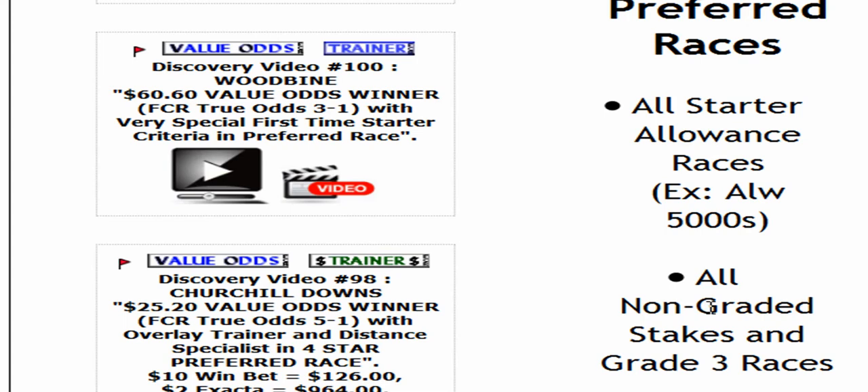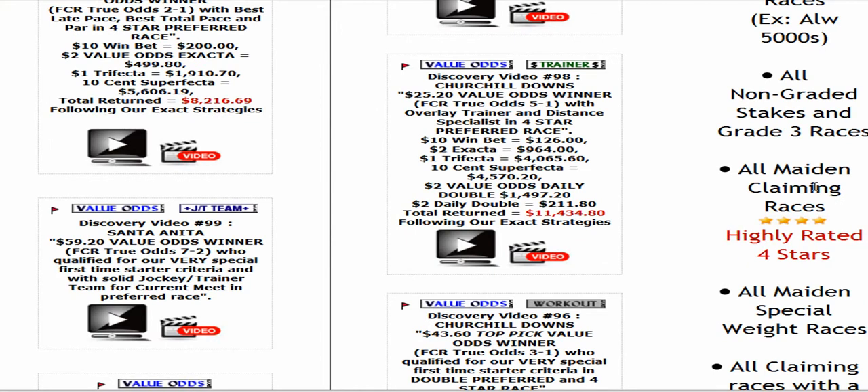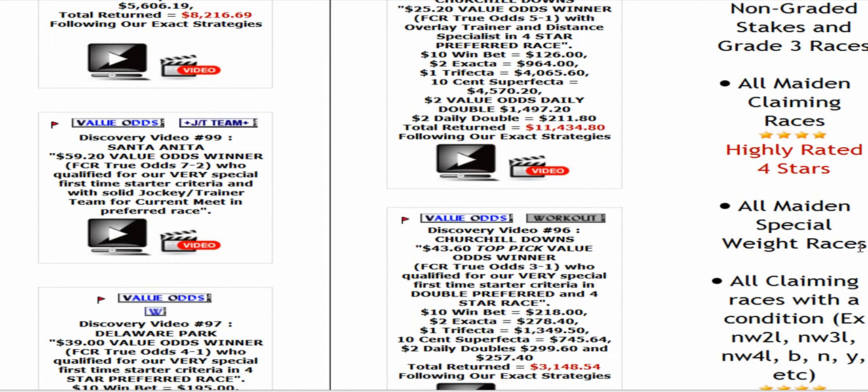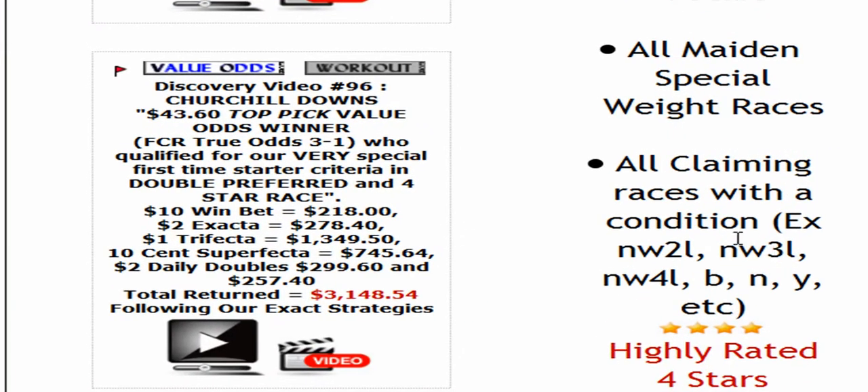Non-graded stakes and grade three races. The non-graded stakes will have the name of the stakes and the purse. If it's a grade three it'll say G3 — just the letter G and 3. Grade one and grade two are not preferred. Maiden claiming races — those are highly rated four stars.